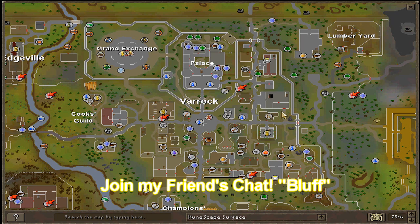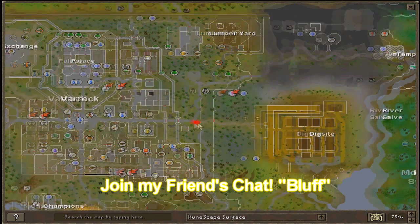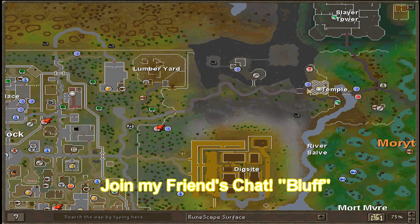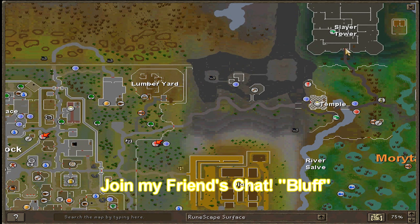My task is Abyssal Demons. To get there if you don't have Kuradel as a Slayer Master and don't have a Slayer ring, you're going to come to Varrock and follow the path past the lumber yard, through this gate by the dig site, and run up to this temple. Once you're in the temple, go through the path and the portal at the other side, and from there it's straight north to Slayer Tower.